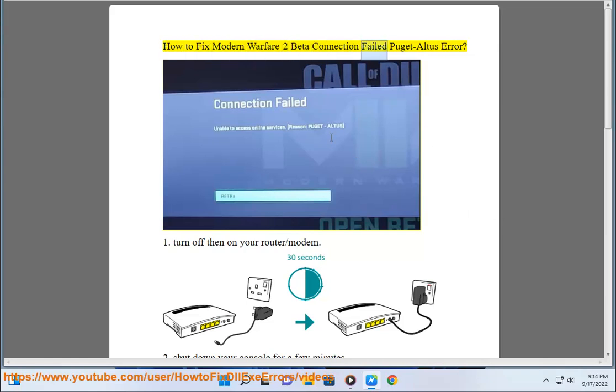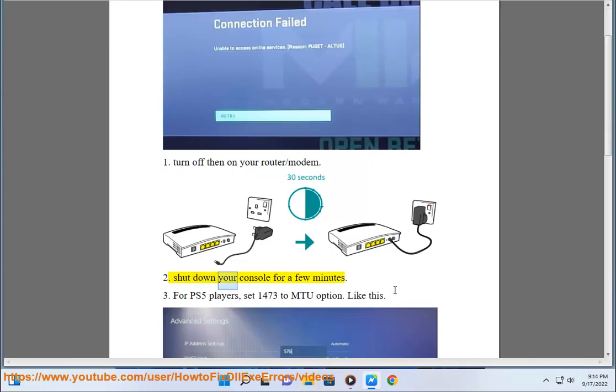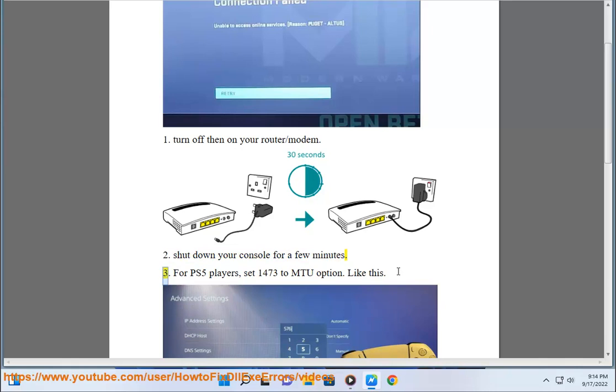How to Fix Modern Warfare 2 Beta Connection Failed Puget Altus Error. Step 1: Turn off then on your router or modem. Step 2: Shut down your console for a few minutes.